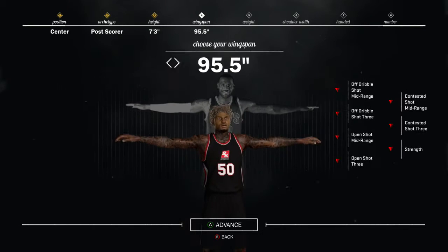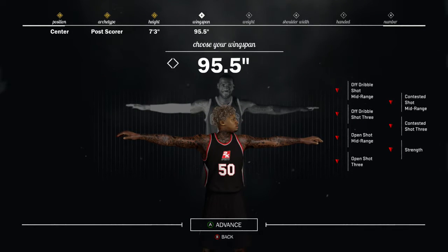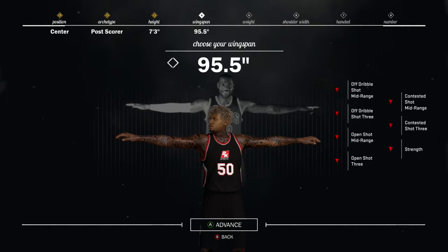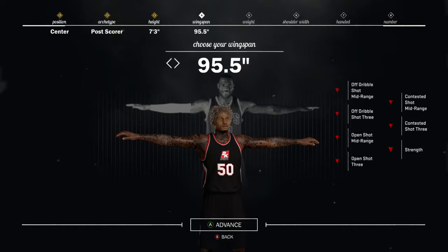For the wingspan, you just want to max out the wingspan — again for the long rebounds. Don't be put off about the arrows going down for your strength; you will still have your maxed out cap over 94 strength with the build I am showing you, and you will see that later on in the video.